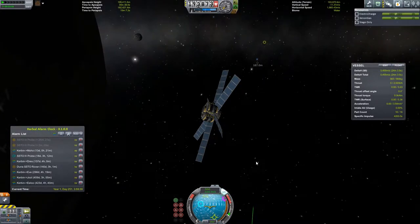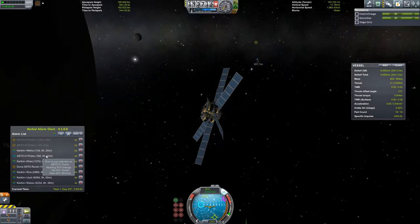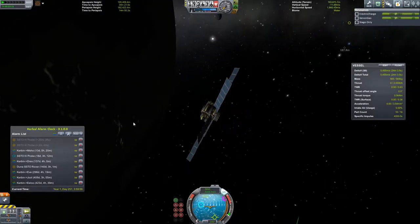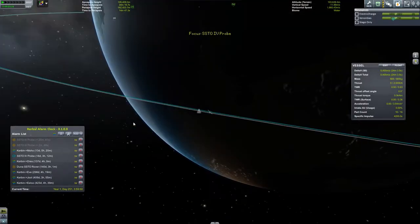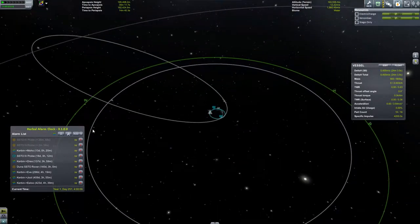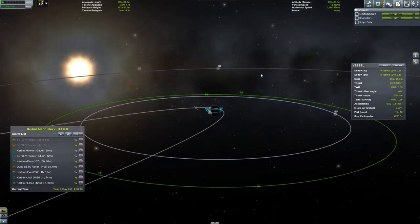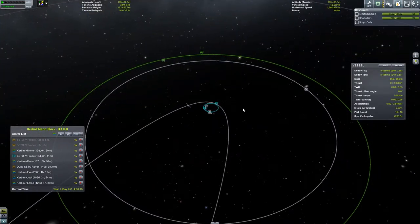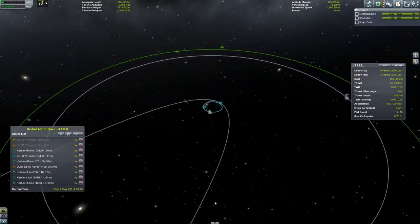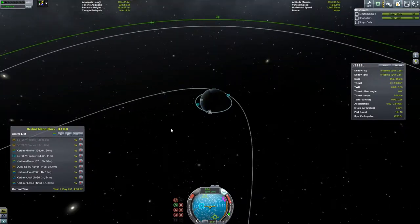Our couple of probes are on their way to Minimus. In about 18 days. Okay, that's going to be a little while for them then. Now, we want to try to get this done. There's that path. What else — let's see if I can get the nodes changed. Maybe I should wait until after I've adjusted a couple of things. Let's just burn prograde here. I think we're still in daylight.